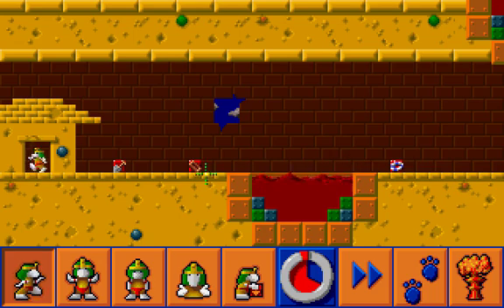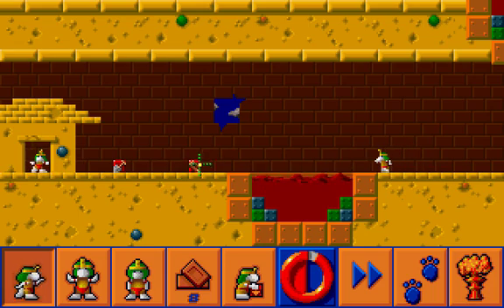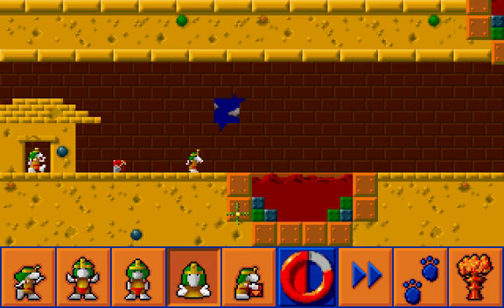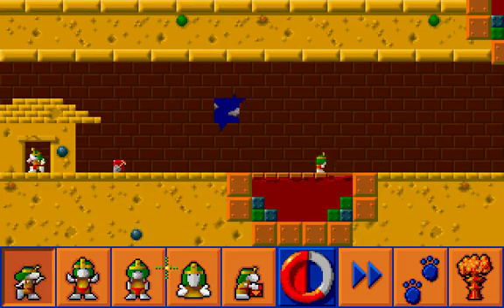And yes, we must do the same thing down here — swim over the water, bridge it up, and additionally free the lemming. 8 bricks is exactly enough, and we can let them out.